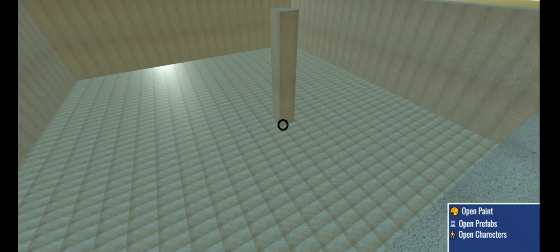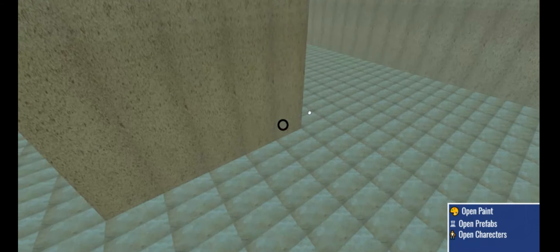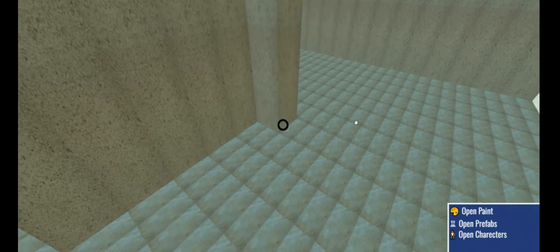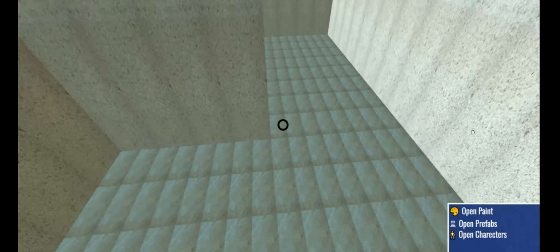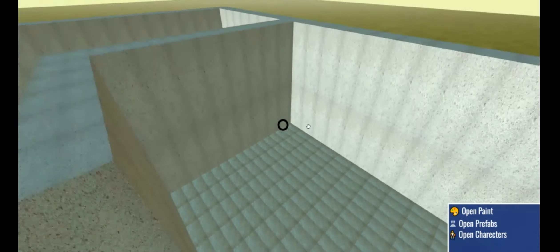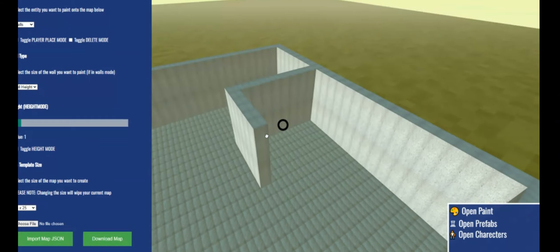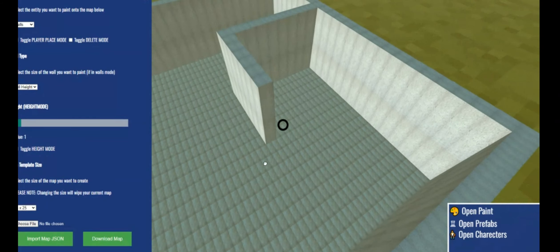Progress has been pretty good. We're working a lot more on the UI, trying to make the UI and UX a lot more intuitive. Before, and even now, it still needs some improvements, but I've been separating the tools into three separate areas so far: a paint tool, a prefabs tool, and characters. There'll probably be an enemies one at some point too.